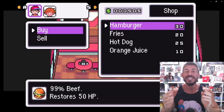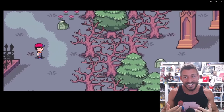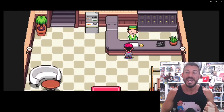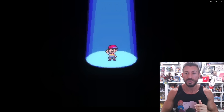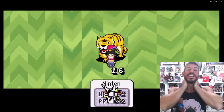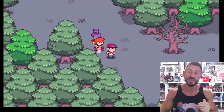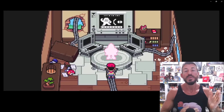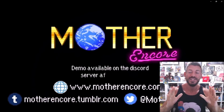You can actually see Ninten use the slingshot. There's Pippi in the little item menu. It looks just like it would if it was released for the SNES. This is just amazing, and there is actually a demo available for this. I'll have a link to the demo in the video description, because Earthbound was one of my favorite games growing up — I got it in like eighth grade. We never got Mother 1 here in America, but when the ROM was released translated into English, I definitely played through it in its entirety on hard mode.